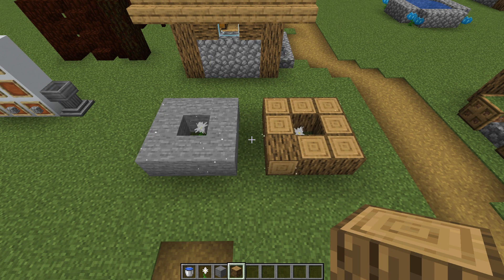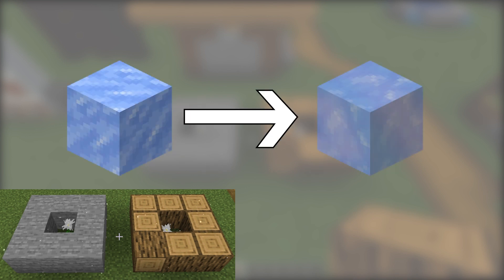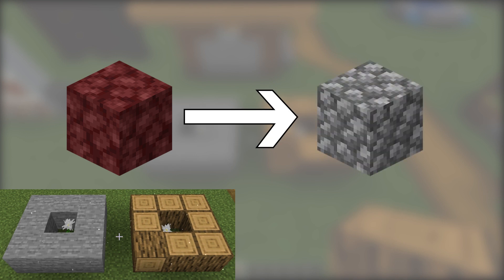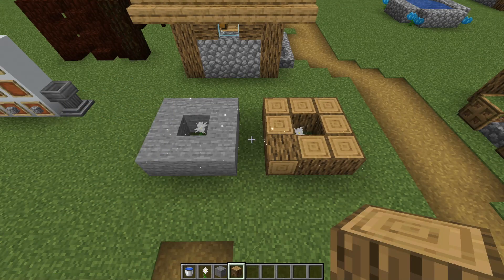The major recipes are: it will turn stone into living rock, it will change any log type into living wood, ice into packed ice, packed ice into blue ice, soul sand into sand, netherrack into cobblestone, and a water source block into snow. So this is a useful block to have around if you want to turn nether items into normal items.